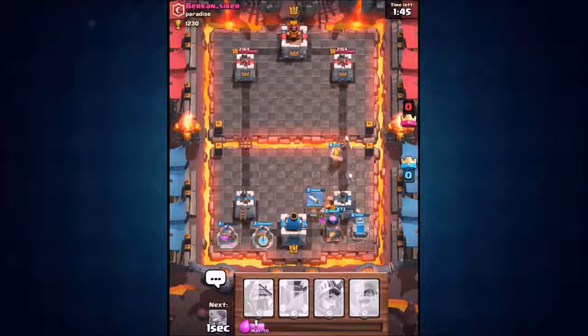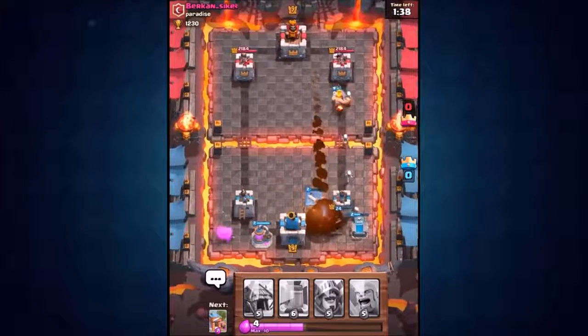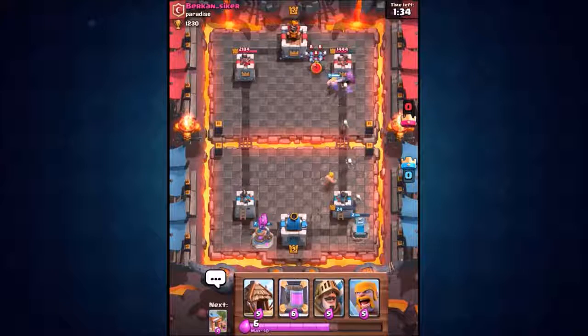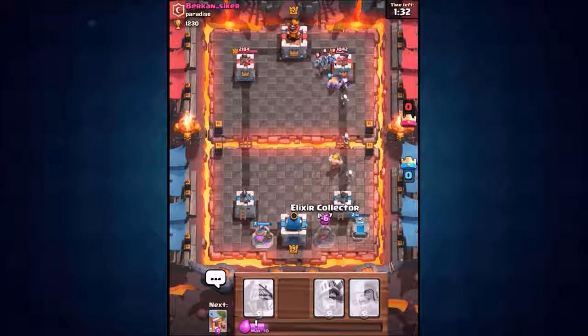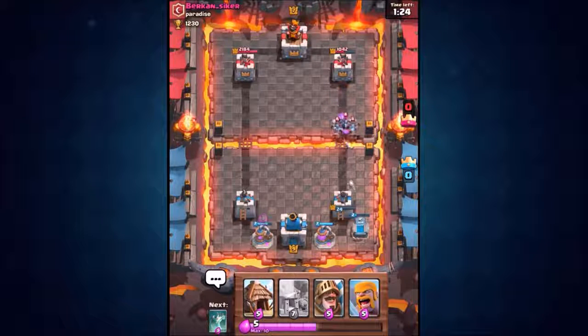Now we can chuck down our second elixir collector on the left hand side, looking decent. We got the mirror card on deck, let's see if we can build some more elixir. We've still got the tower but he's done a lot of damage to my barbarian hut. Our barbarians actually reached his tower on the right hand side and done a lot of damage — got his tower down to 1,000 hit points.